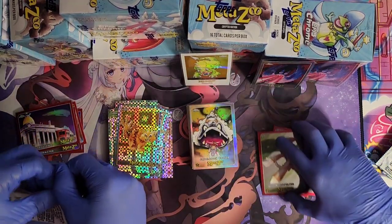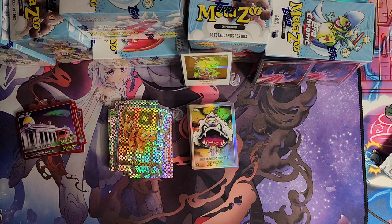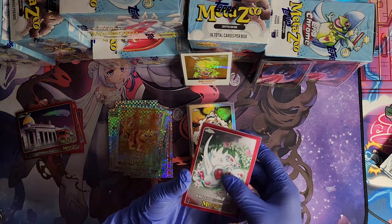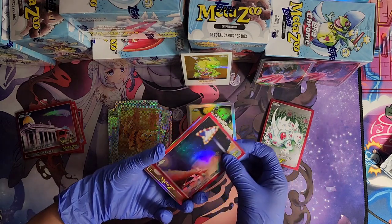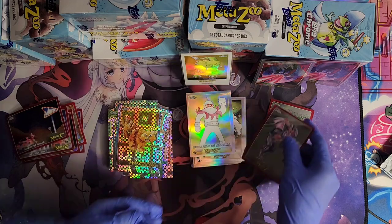Last pack for Magic — let's see what he can pull. Mothman, Enfield Monster, another lore card, Metal Man, and Batsquatch.